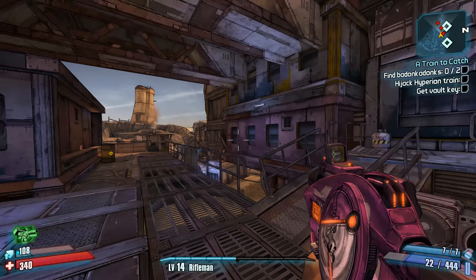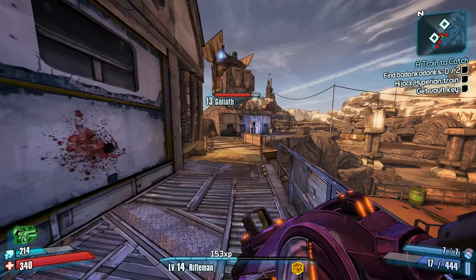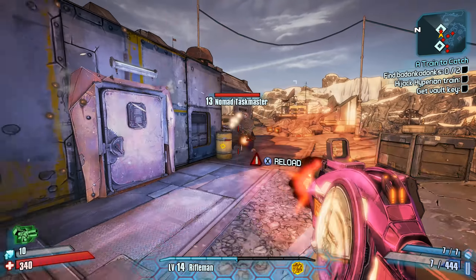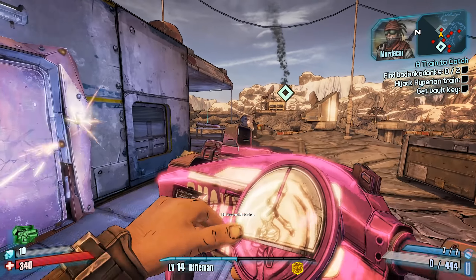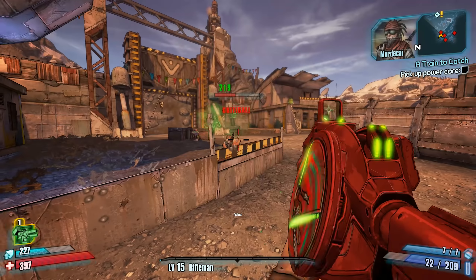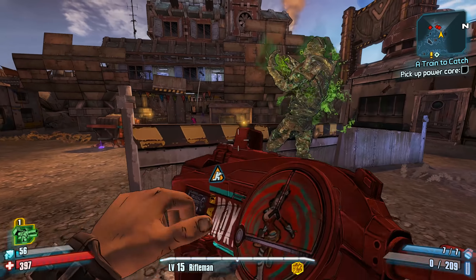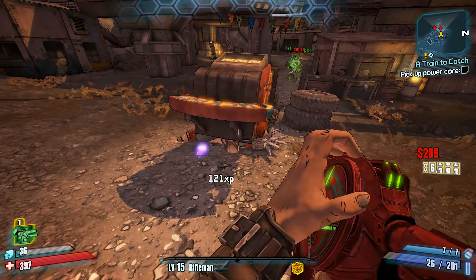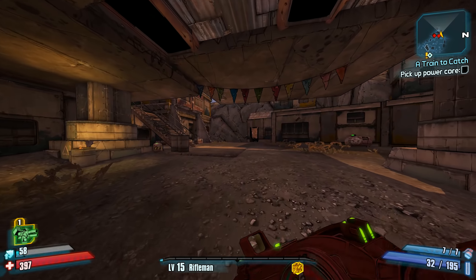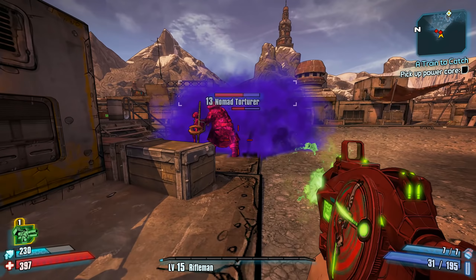My only complaint with both of these, and the reason they're not higher on this list, is because they're expensive — you usually need about $10,000 in-game or more to get these reliably, which may not be feasible if this is your first character. That aside, these are some great and virtually guaranteed SMGs. In the case of the Good Touch, you can tip Moxxi every few levels or as you progress through story missions to get progressively higher level versions.